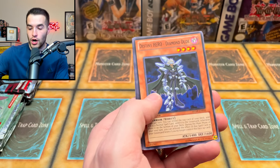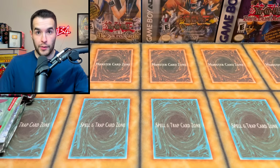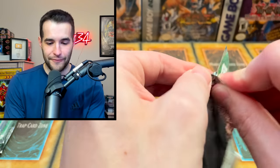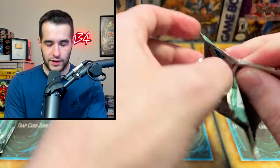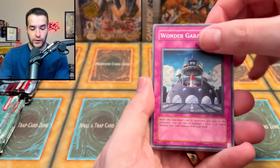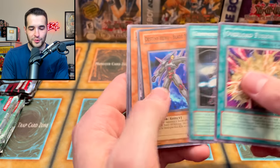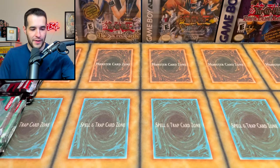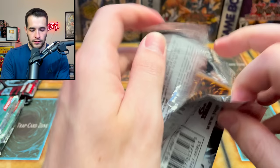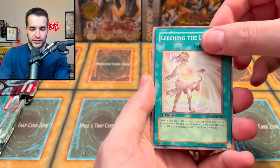So we got R and O right now — we need the H and the E, but we only have one more pack so it's going to be difficult as in we need an error pack. Power of the Duelist has been good to us — let's pull a third Ultimate Rare. Wonder Garage, Alien Gray, Synthetic Seraphim, Overload Fusion — we're just pulling the same ultis but in rare form now. Very cool.